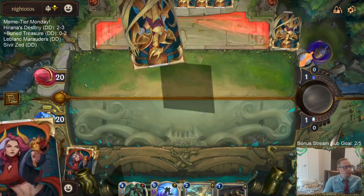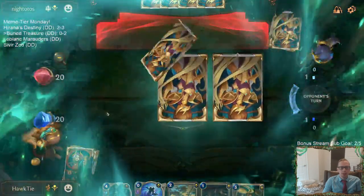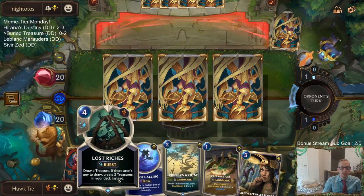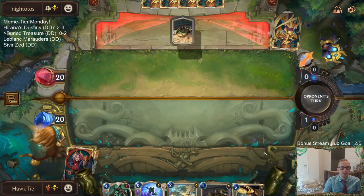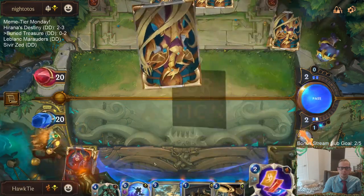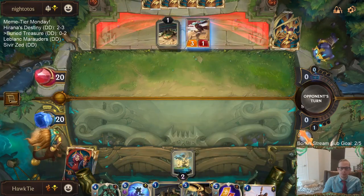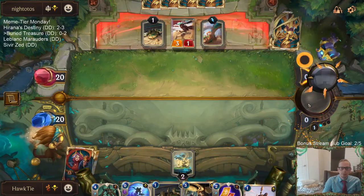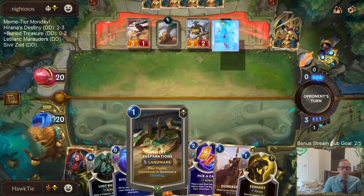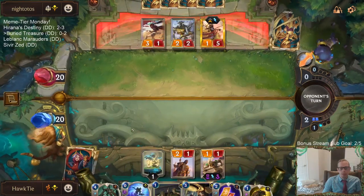This is a viewer-submitted donation deck. P&Z is another region you can play instead of Shurima for Treasures, but we're trying this one with the Predicts and Lost Riches. Could have definitely been too greedy not playing the Preparations on turn one and waiting till after Lost Riches for Preparations.